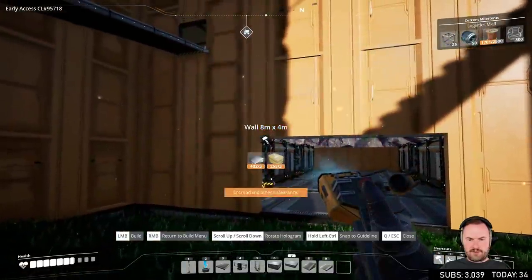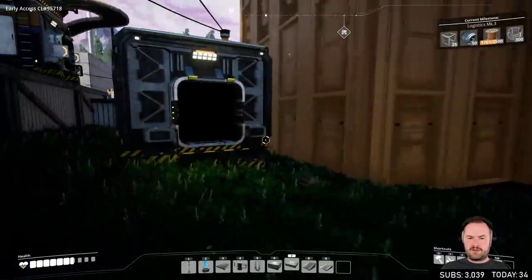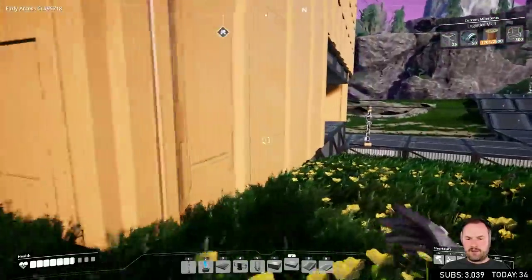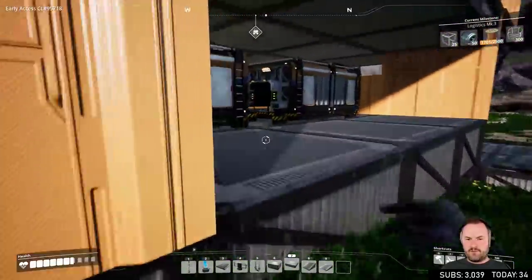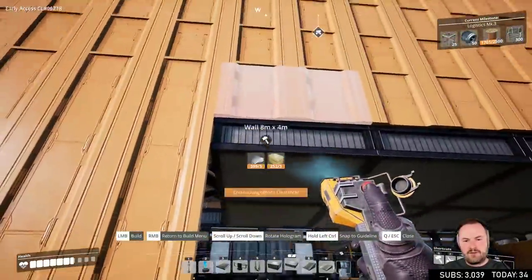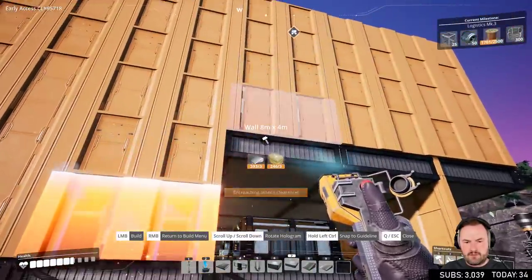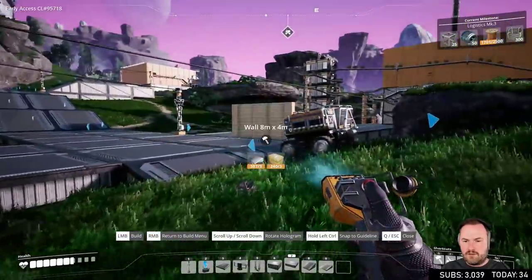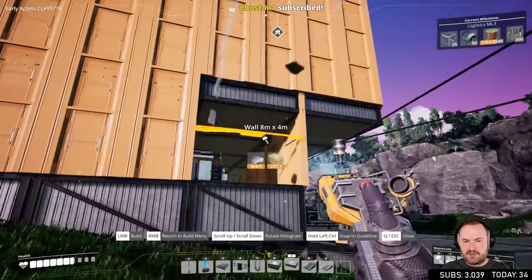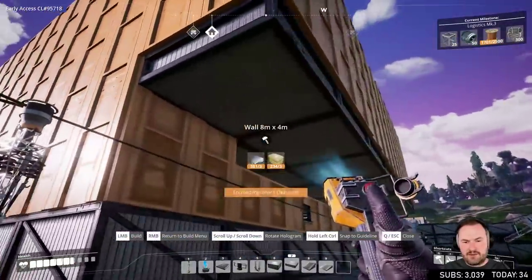Rods and wires going up there. We're mostly going to go in from the other side. Let's get these walls done out here too. I love that it's out of fuel but the engine is running — that's a really nice touch. How are we going to do this? It's clipping through the top there — we'd have to have it not clip through the top.